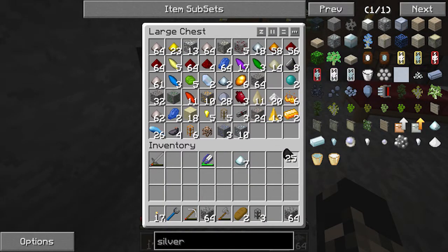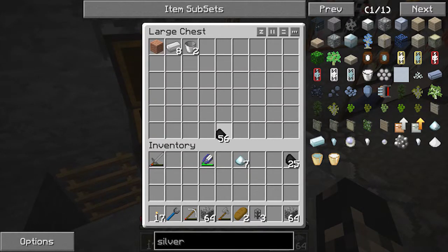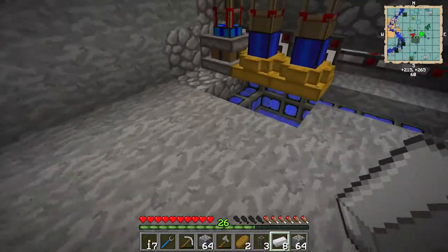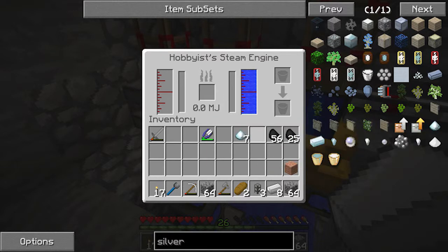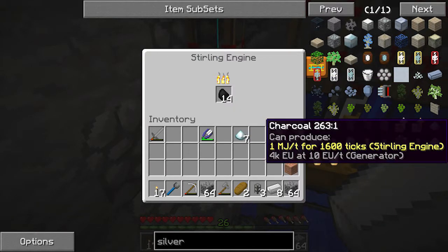We want to grab this too for something later on. As you can see here, it says it produces 1.6 megajoules per tick, up to 4,000 ticks. So do your calculations — that's 4,000 times 1.6, that's the total amount of megajoules you'll get out of one piece of charcoal. If we go to this stowing engine which has coal — or let's say charcoal — it's one megajoule per tick for 6,000 ticks. So you can see the hobbyist steam engine is clearly more efficient.